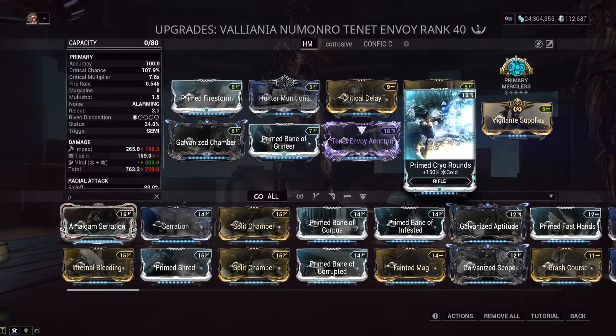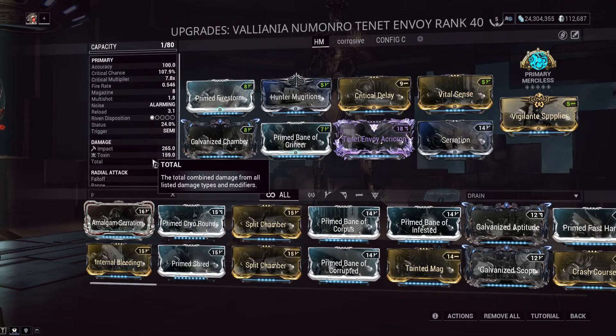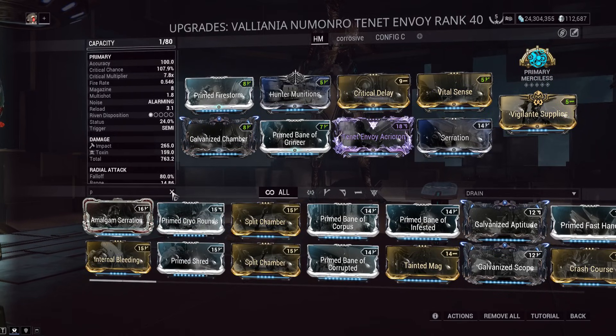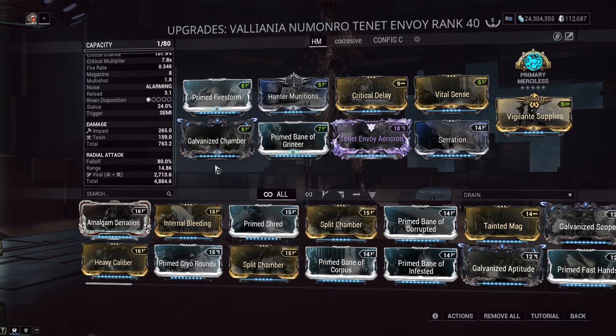If we were to put on a mod like Prime Cryo Rounds, it would not make our slash procs bigger — it would make the viral damage bigger, but that's not as important. It might be okay for lower level enemies where the slash proc isn't critical, but getting a toxin version of the Tenet Envoy guarantees viral and frees every other mod slot for more beneficial things.